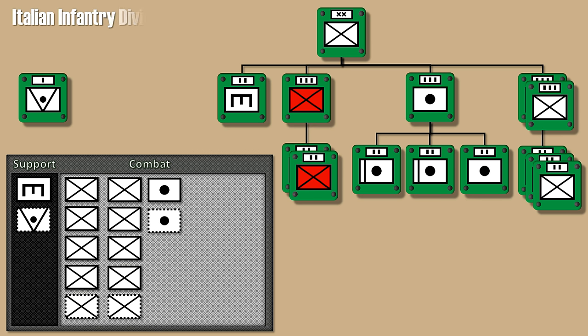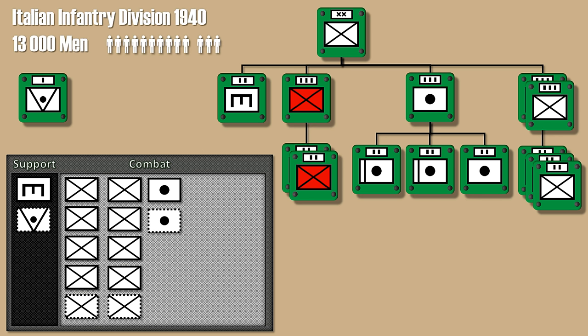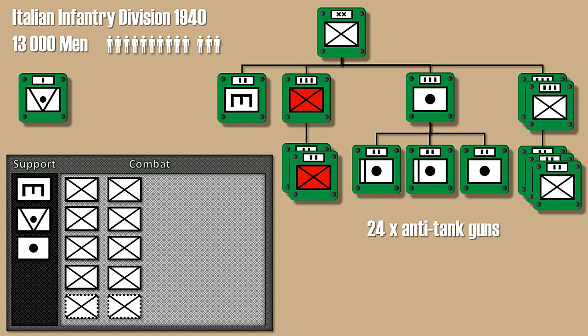Here is the changed layout for the Italian Infantry Division from 1940. I suggest making the optional anti-tank support unit a definitive one, since the original division had 24 anti-tank guns, which is exactly the number of the in-game unit. No regular artillery units, but one support artillery unit, although the historical unit had 36 artillery guns, those had very limited firepower.